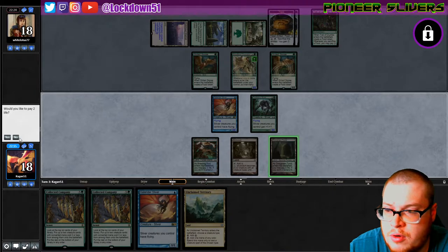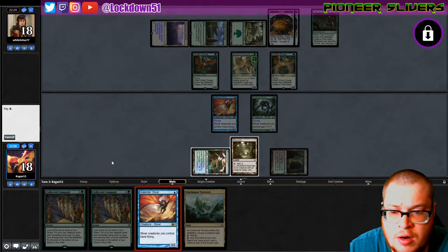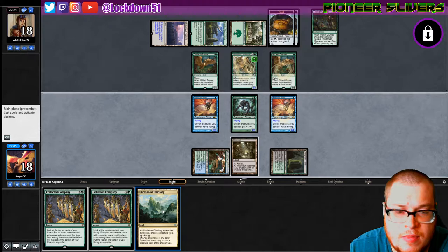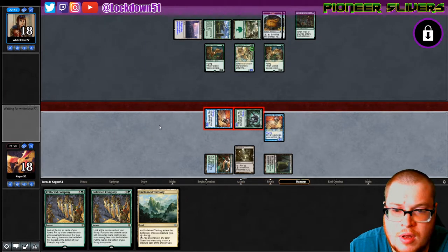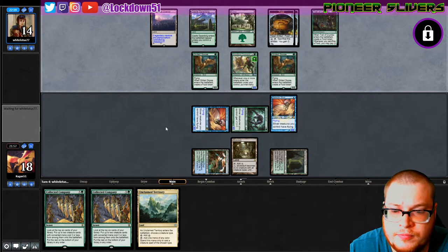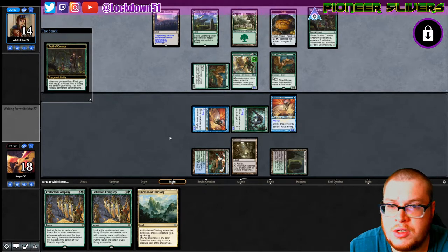Let's go ahead and play Overgrown Tomb, say no, play our Gale Rider — actually yeah, that was a mistake. I think we could have played Unclaimed and attacked in with the Mutavault — that would have been the better line. Looks like they're just gonna take it, that's fine with me. They could do a lot this turn though.